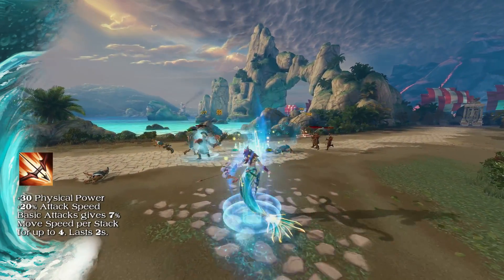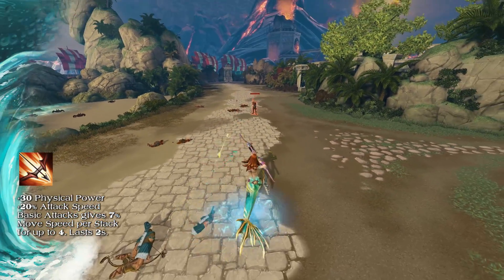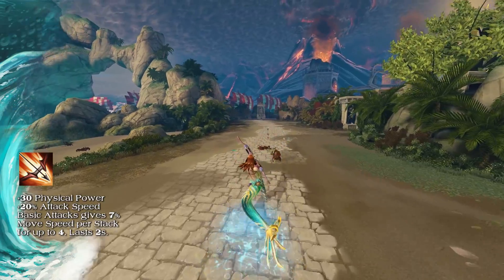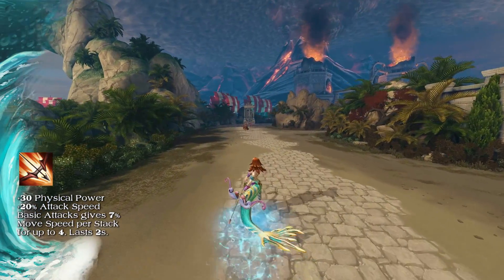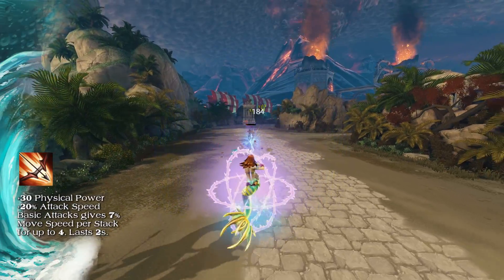Atalanta's Bow builds off Hunter's Bow and gives hunters 30 physical power and 20% attack speed. Hitting basic attacks increases your movement speed by 7% per stack. This item stacks up to 4 times and the stacks last for 2 seconds.